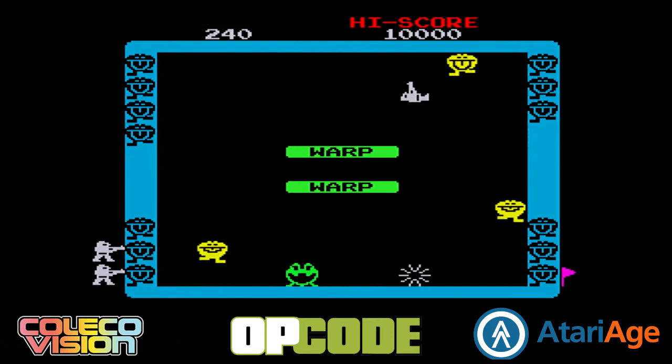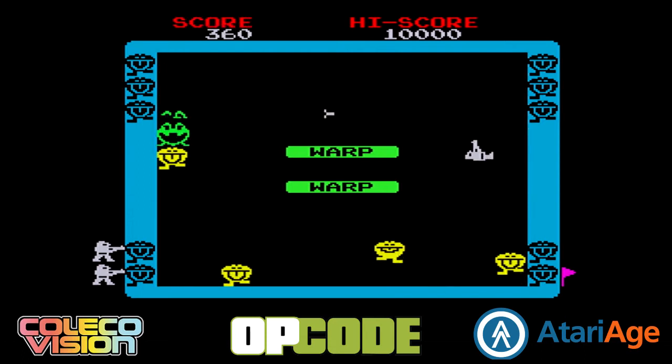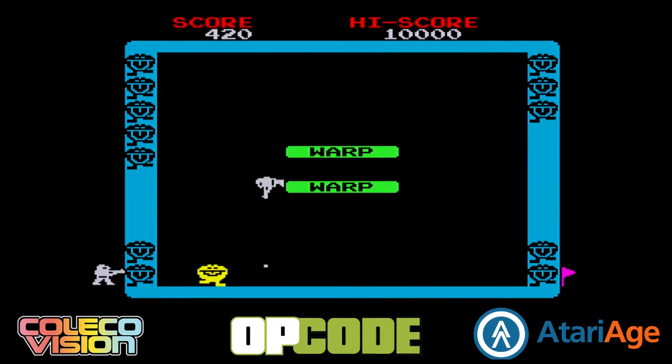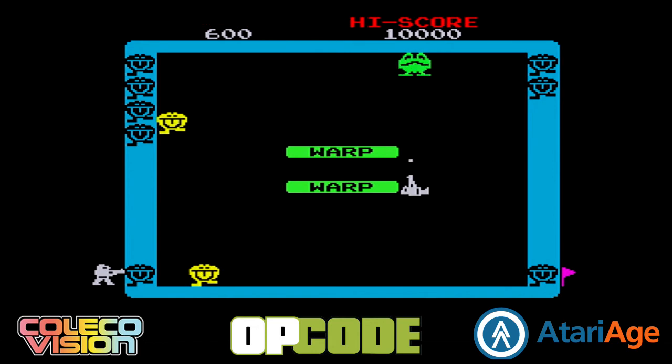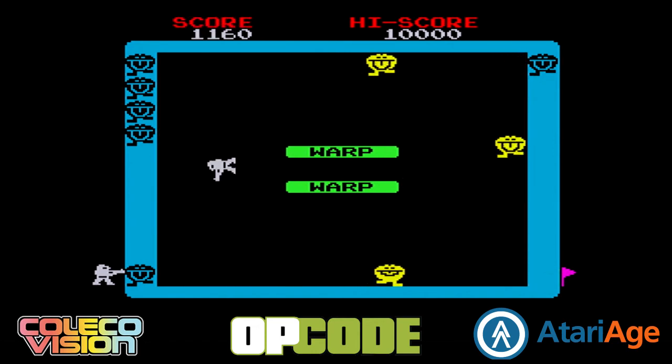And if you have a ColecoVision and a Super Game Module, you can go over to AtariAge.com, pick up a copy — it supports the homebrew community, supports the homebrew publishers. And you also get a really fun game out of it, which is kind of the biggest bonus.